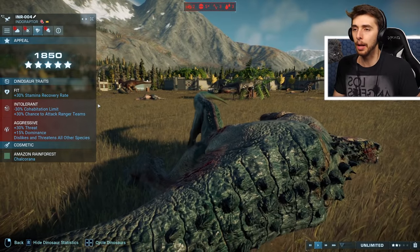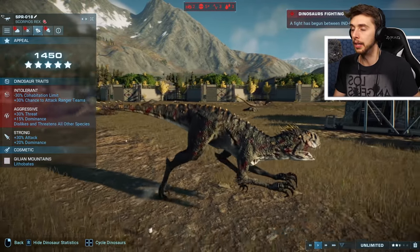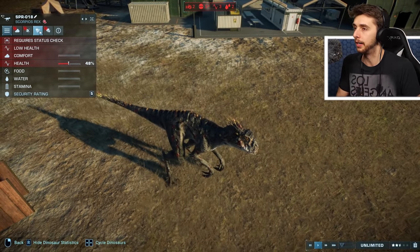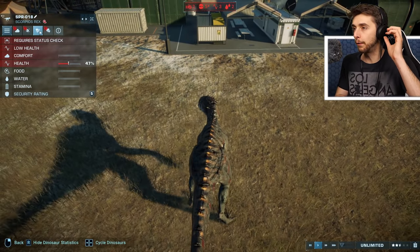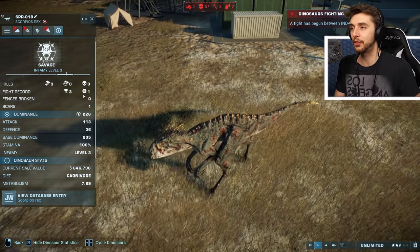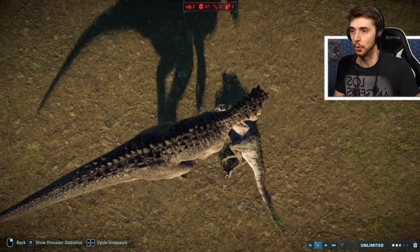We've seen some with 30% extra attack and 30% extra defense, but maybe the 'fit' trait is what they need - they need the stamina. Especially since this guy's on 48%. Remember, at any point during a battle these guys could suffer life-threatening illnesses, which means they will die. I think that was 48 to 47... this one did so well - three kills, three victories - but that loss must have cost it, and now it's just gonna die. Indoraptor against... Indominus against a Scorpius. How many dinosaurs do we have left now? 13 dinosaurs left.